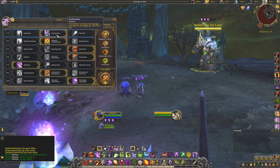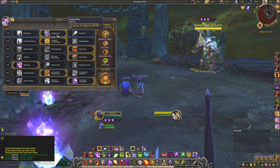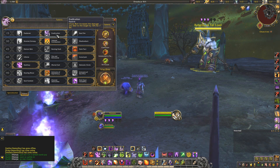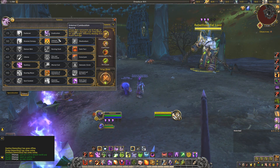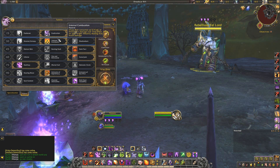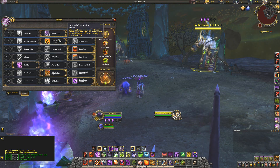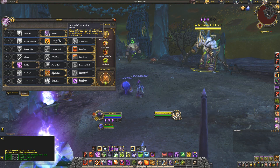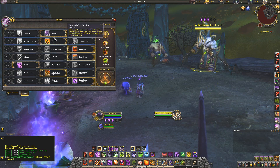All damage you do for seven seconds after applying Eradication is increased by 10%, which is huge. You need to be conscious of that window to maximize its effect — it gets refreshed with every Chaos Bolt. Shoot a Chaos Bolt out and you have seven seconds to shoot another one to keep up the debuff. Internal Combustion: when you shoot a Chaos Bolt at a target that has Immolate, it reduces the Immolate timer by up to five seconds and incorporates that damage into the Chaos Bolt. This is duplicated by Havoc as well.